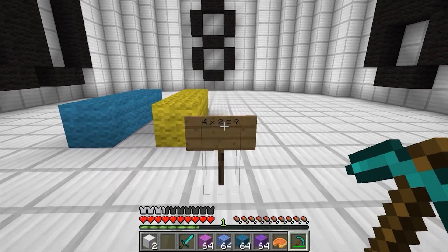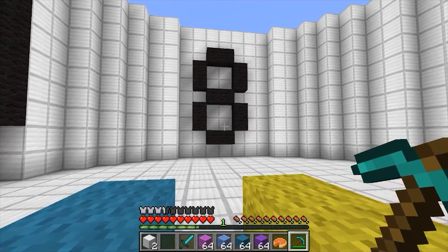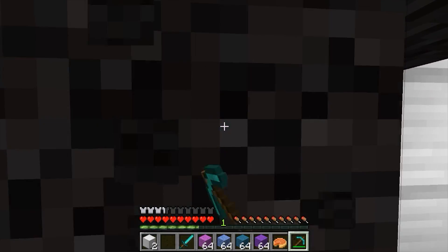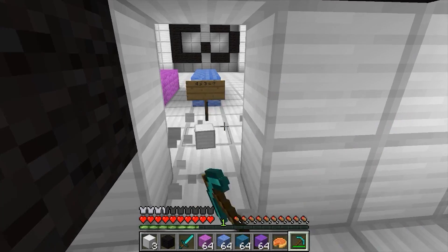Okay, four times two. Four times two — that's two groups of four. And here we have two groups of four, which I know four plus four is eight. That's pretty simple too. Although it took me a while to learn my four times two tables.